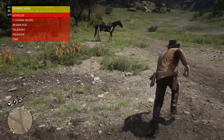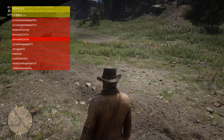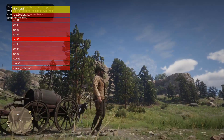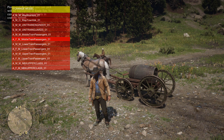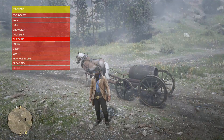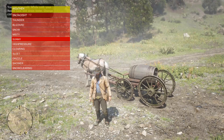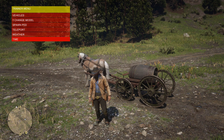Script Hook is already up — you didn't even need Simple Trainer because Script Hook already has a trainer. To open it, just press F3. They do have vehicles in here — you can spawn boats and a lot of stuff. You can change your model and change the weather. This is just a normal trainer, which is actually pretty cool because Script Hook was just released yesterday and this came out today. You can also teleport to your waypoint, and soon this will be updated with more features.